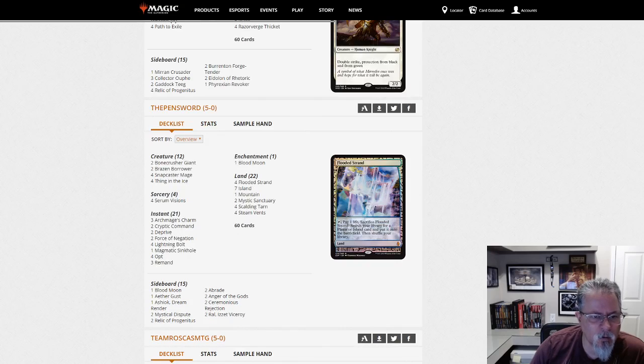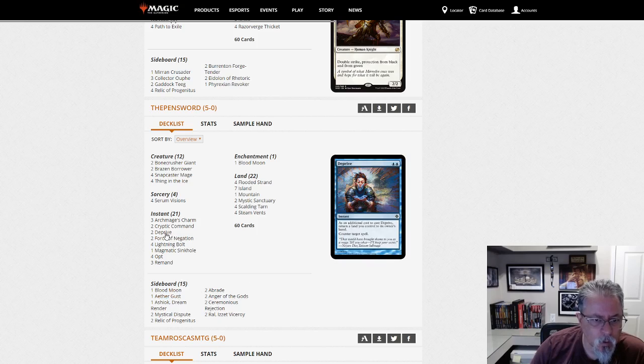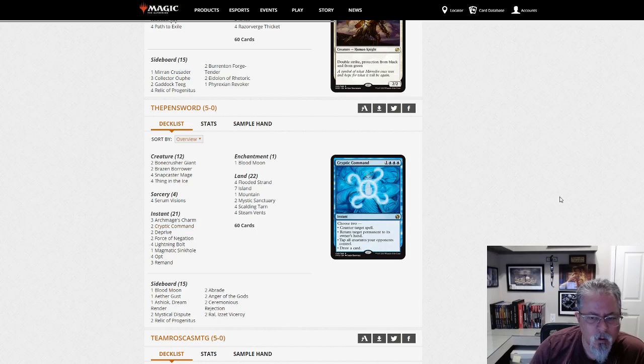The Pinsword's back again with a second list — this is a Blue Moon list. Two Bone Crushers and two Brazen Borrowers in the main deck. A second Blood Moon in the side, and a couple of Deprives to go with your Mystic Sanctuaries or Cryptic Commands. Yep.